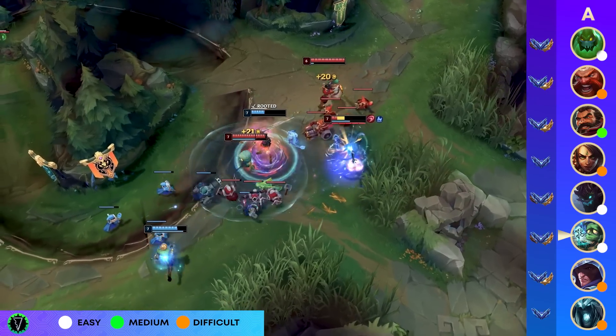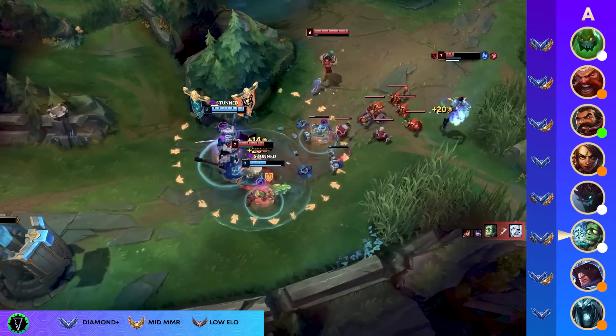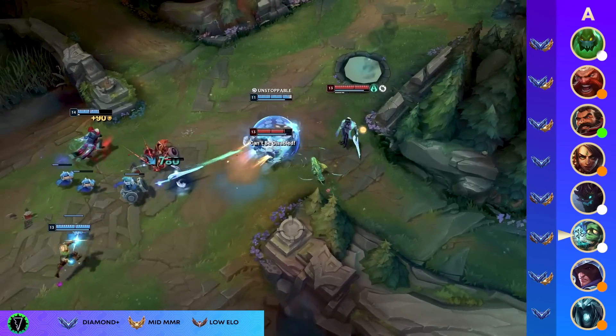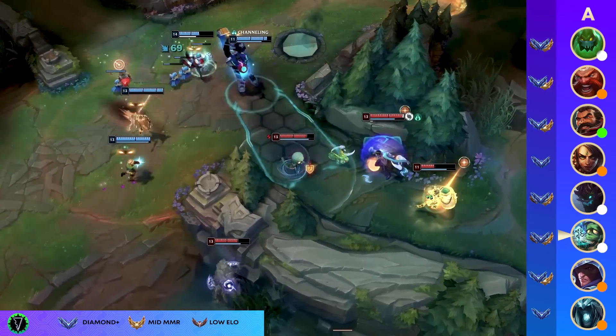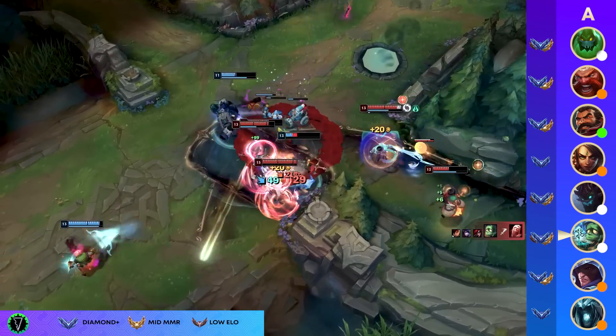Following that, we're going to talk about the legendary Amumu. He just got those fresh buffs in the last patch round, which made his jungle win rate go super high as well as his support rate. The intent was not to make his jungle win rate go high, but everyone in the know said this will make his jungle win rate go sky high — and guess what, it did, and it still is.